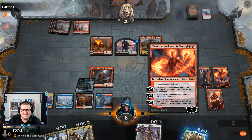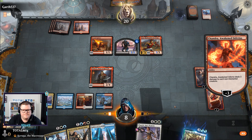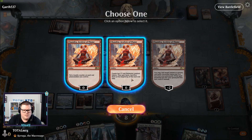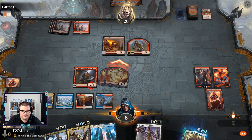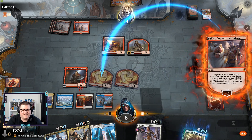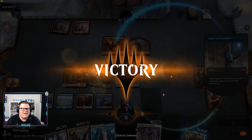We've got Torbran down — and then we exile one of these. The deck is just so fun! Here he comes — we'll take the Scorchspitter, and that was enough! Why did you say oops when I played it? You just made yourself look silly. We just took apart Calamity Red there — love it! GGs!